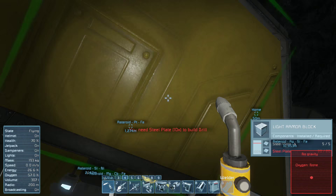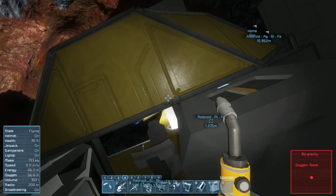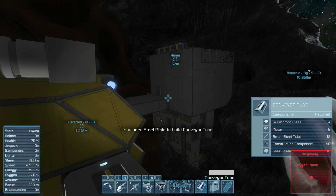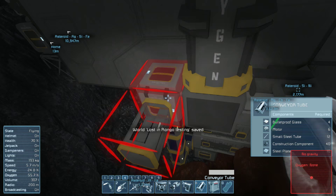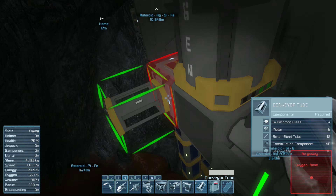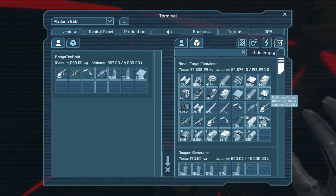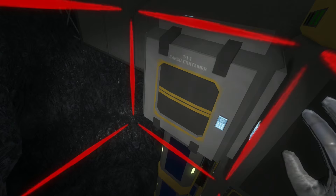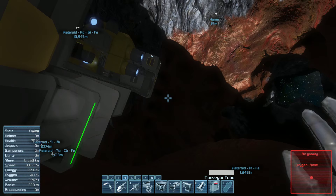I need 10 steel plates. Steel plates — that's why I made a bunch, because I will always need steel plates. While I'm here let's go ahead and grab some glass, construction components, and some motors as well, because I think I need all of those items.